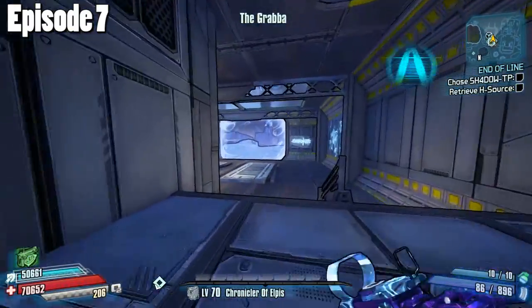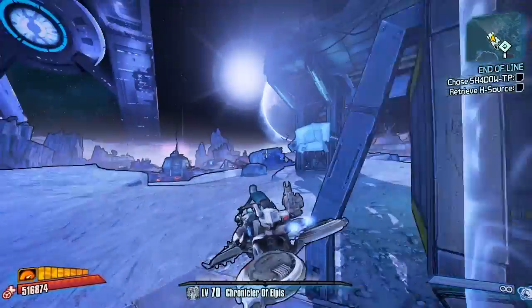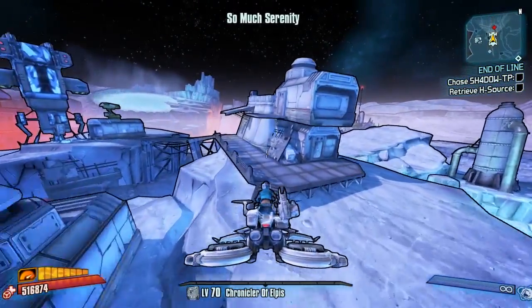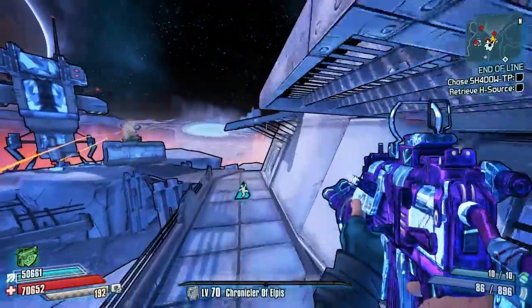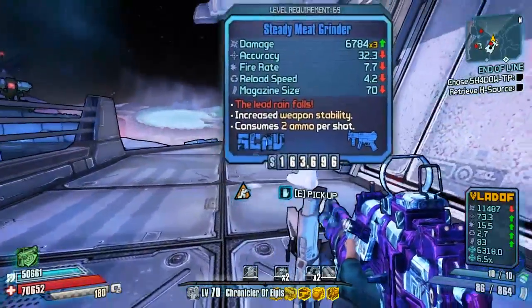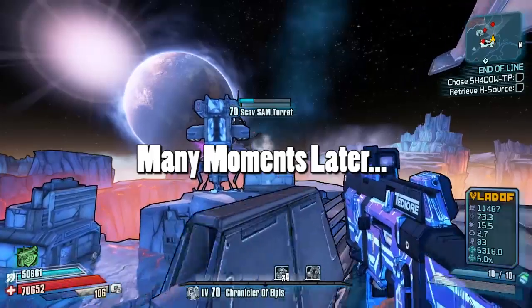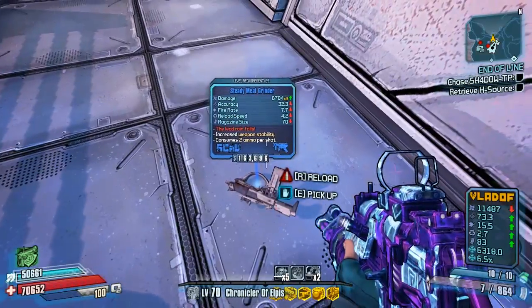We'll go back to Borderlands 2 and do some Cobra farming. I did put something in the description for the first six episodes - since I've been gone from this series there was actually that massive update which came out. Whoa - hello Meathead, you're keen today! There we go, hello Mr Meat Grinder. Let's get this annoying turret down - we're going to have to use the spinny gun. Boom! Right, we can take that one off the list.